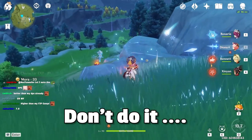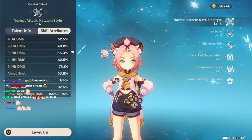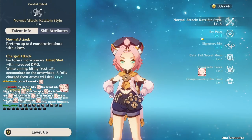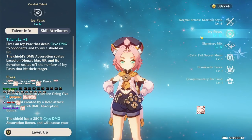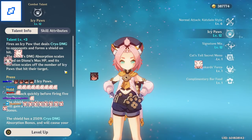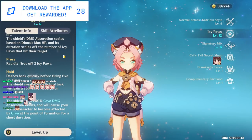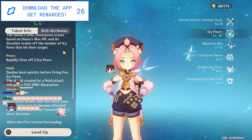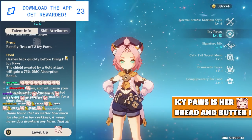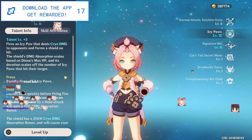Don't do it. Diona's normal attack ratios are all right but don't do too much damage. The main reason you're using Diona is for her E, Icy Paws. This ability, if you press or hold E, generates some icy paws that auto-target enemies. Each paw that hits an enemy will increase the duration of her barrier and generate energy.